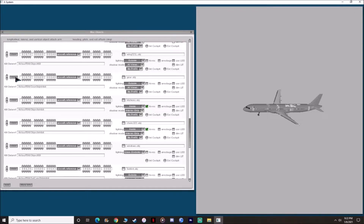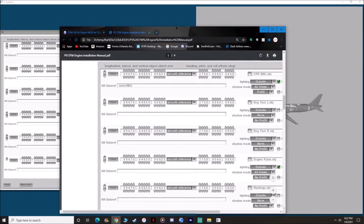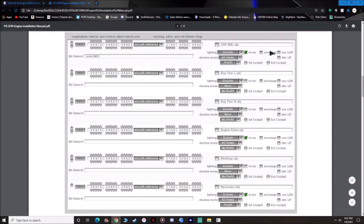We're going to delete the engine file and then delete the blade file. Once you've done that, we're going to go down and hit Add — just hit the add button six times: one, two, three, four, five, six. Now you have six spaces available because you're going to need to open up objects from the CFM folder that we put into the objects folder. Looking at the instructions, it's going to be six entries: one, two, three, four, five, six.